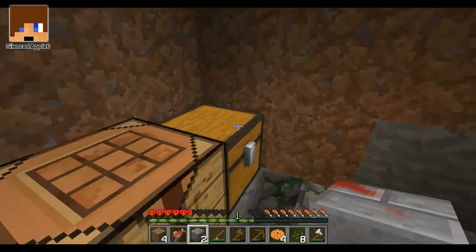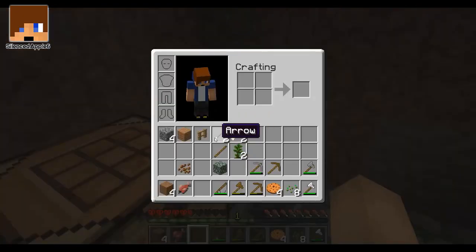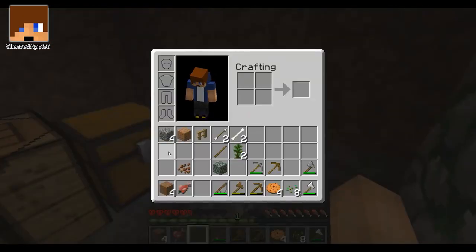You might be wondering why the wool looks like that on my texture pack - I've put on the Herobrine texture pack. Is that the horror one that's got all the blood on the bricks? Yeah, and the wool and stuff.